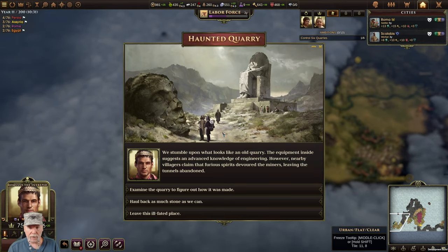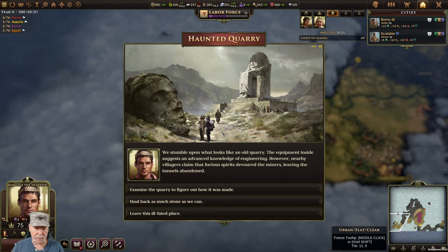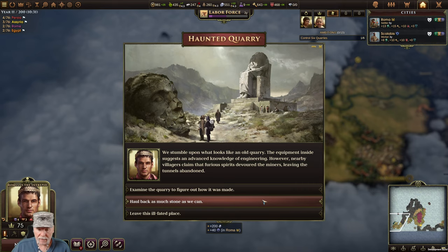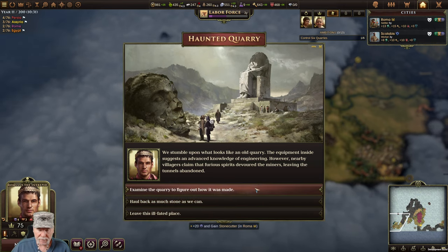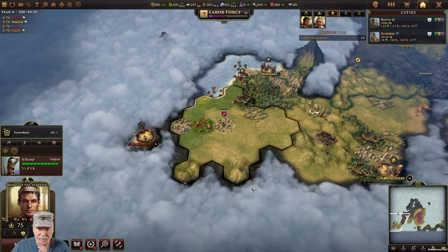We stumble upon what looks like an old quarry - the equipment inside suggests an advanced knowledge of engineering. However, nearby villagers claim that furious spirits devoured the miners, leaving the tunnels abandoned. I can examine them and gain a stone cutter, haul back as much as possible, or leave. I guess I'm going to have to have a stone cutter - over the long term that's going to benefit me more.